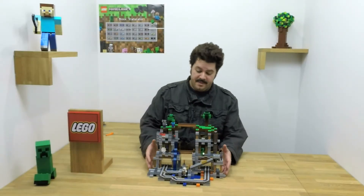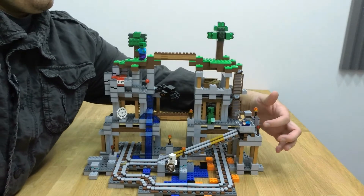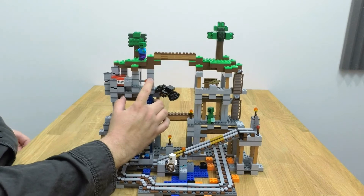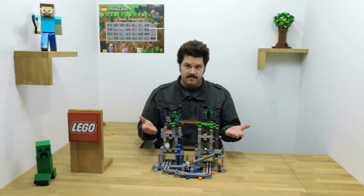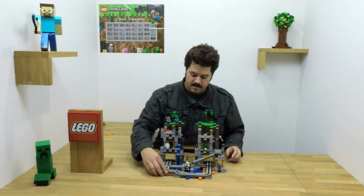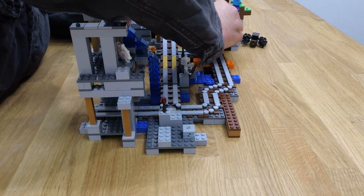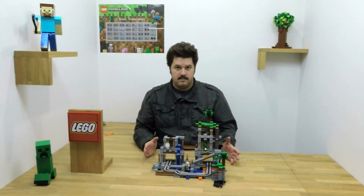And here it is. This model has all kinds of great features. You've got the mine cart to go down and around. You've got the TNT to help you get your ores all out of the way. Mine track everywhere. Three different levels to go mining in. And also, it's all built from different modules, so you can take different parts off and rebuild your mine whatever way that you feel like. Customize it and build your own creations.